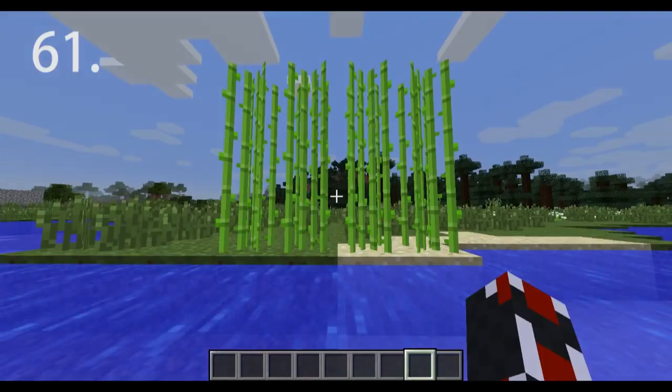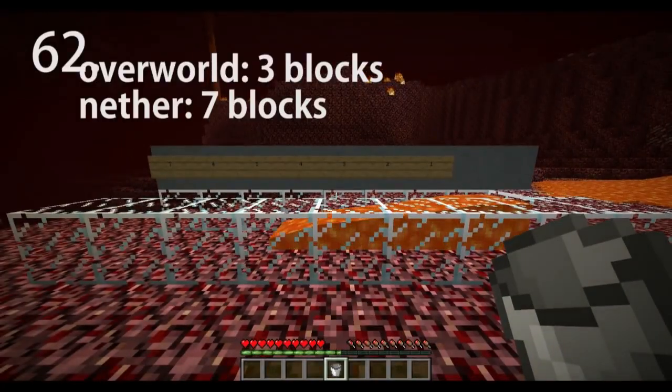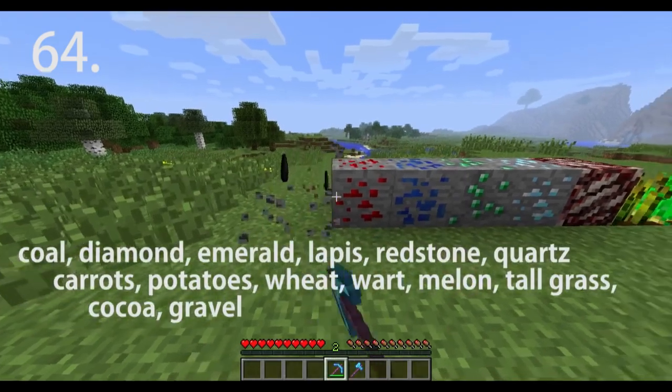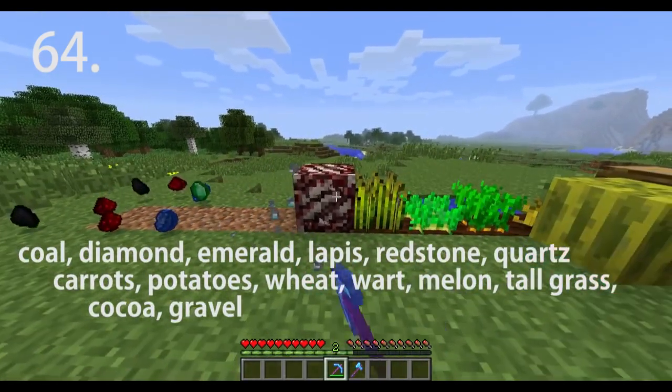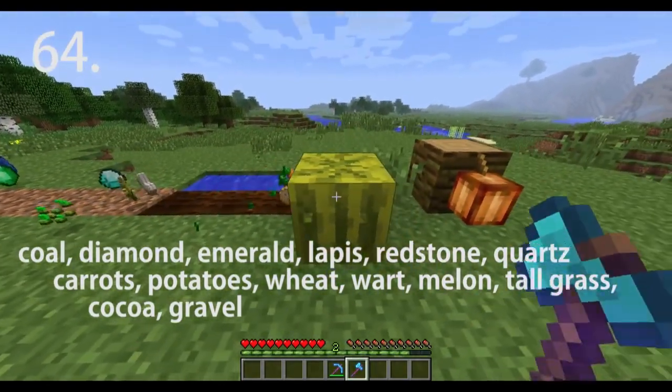Sugar cane grows at equal rates on dirt and sand. Lava flows faster and farther in the nether than in the overworld. Pumpkins can only be placed on top of blocks. The fortune enchantment works on coal, diamond, emerald, lapis lazuli, redstone, quartz ore, carrots, potatoes, wheat, nether wart, melons, tall grass, and gravel with their respective tools.